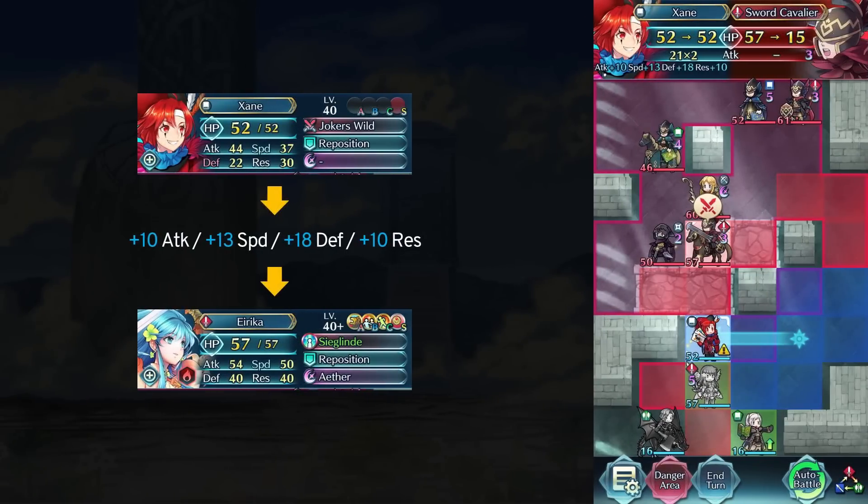The same thing is happening when Zayn copies stats higher than his own. Here's my super beefed-up Erika with Fury and a Defense+2 seal to get some nice even numbers. Zayn's 44 attack plus 10 gets us 54 attack. 37 plus 13 gets us 50 speed. 22 plus 18 gets us 40 defense, and then 30 plus 10 gets us 40 res.